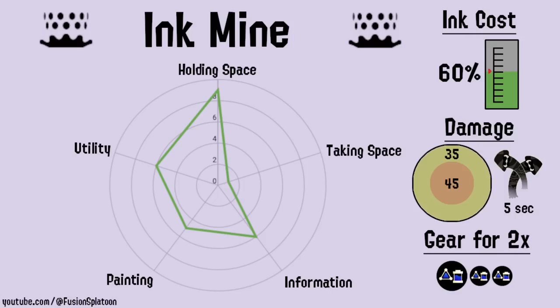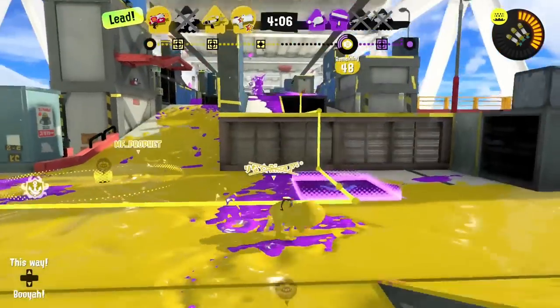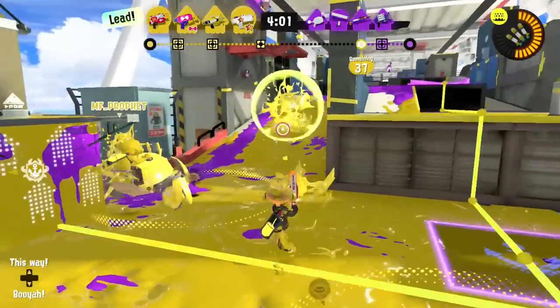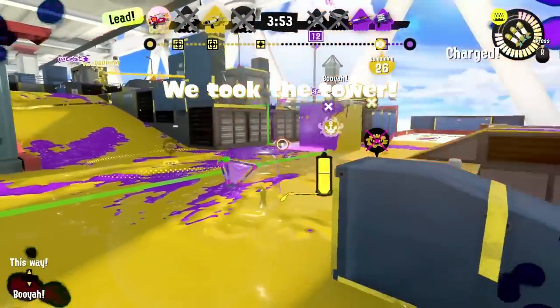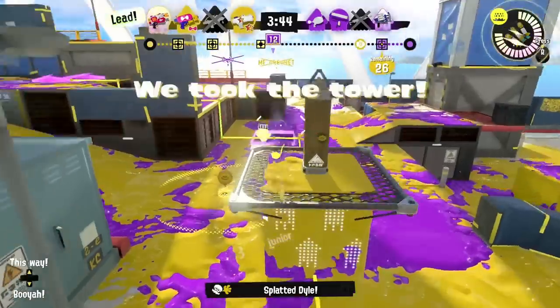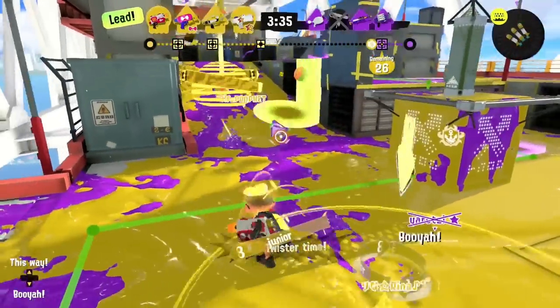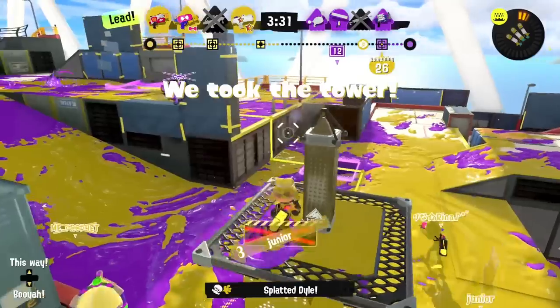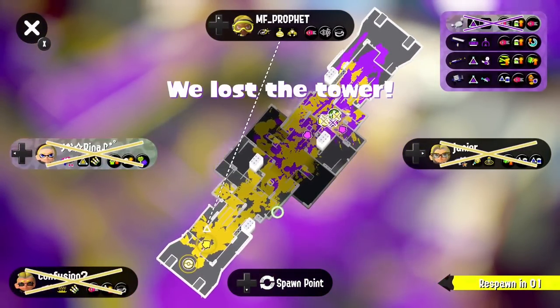Ink Mine is a defensive trap that both damages and marks players who walk or swim near it. It doesn't affect anything at a distance, but it's often a perfect pairing to weapons like Elator or Rapid Blaster who don't have trouble with being outranged. You can place up to two Ink Mines at once, and they are invisible to the enemy if they're in your ink. If you place a third mine, the Ink Mine you placed earliest will blow up. Ink Mine's explosion does 45 damage up close, down to 30 damage farther away, and marks the enemies who get hit for 5 seconds. Its marking hitbox is bigger and lasts longer than the damage, so even if an enemy doesn't get hit with the damage, they can still get marked. Enemies who paint and swim very quickly through the Ink Mine's area might not get hit, but they usually are marked. Ink Mine uses 60% of your ink tank.